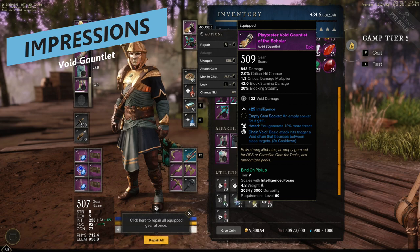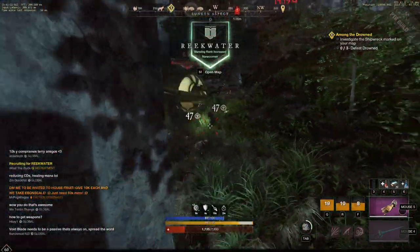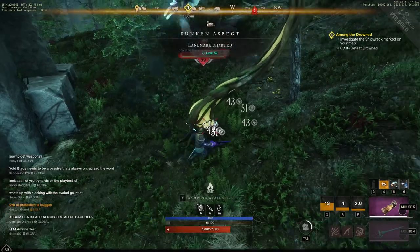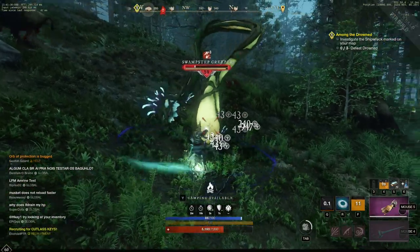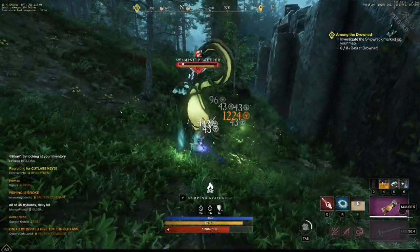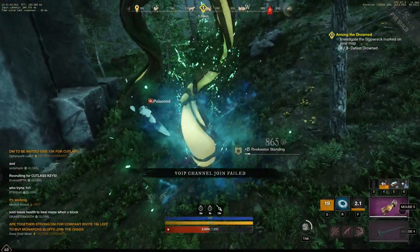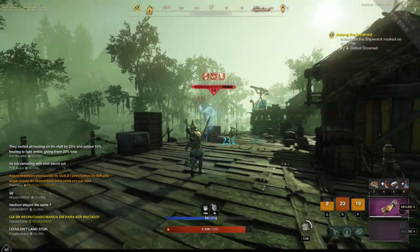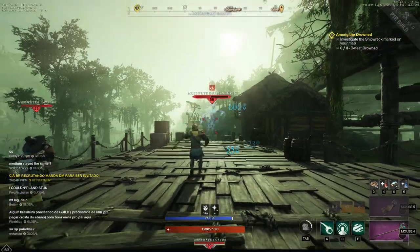My initial impressions with the Void Gauntlet are that it's an interesting weapon with some cool builds possible. I can already see a melee Intelligence build with a Rapier as the secondary. I think the weapon is really going to be solidified as a secondary for healing with Baneful Tether, Orb of Decay, and Essence Rupture — fitting right next to the Life Staff since it also scales with Focus, which makes that pairing fit nicer than anything else we've had.